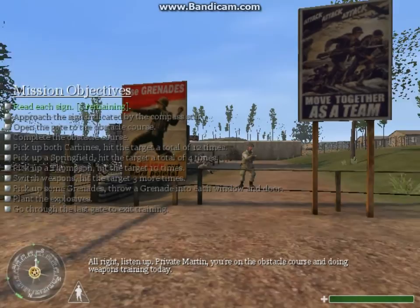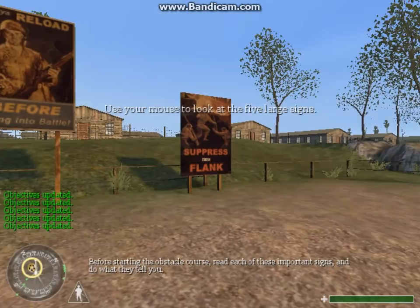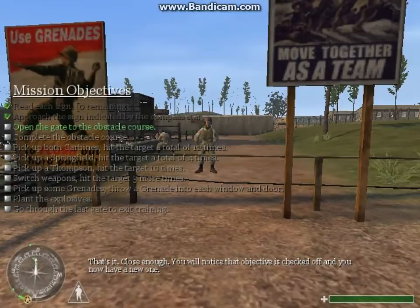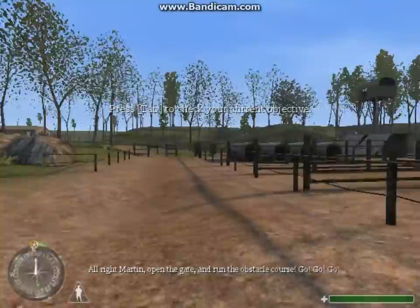Alright, listen up. Private Martin, you're on the obstacle course and doing weapons training today. Before starting the obstacle course, read each of these important signs and do what they tell you. Good. Now check your objectives — you'll notice that your current objective is highlighted. Once completed, the objective is checked off and you'll have a new one. Alright Martin, open the gate and run the obstacle course.